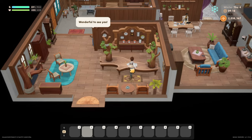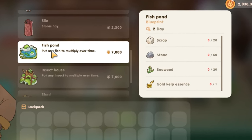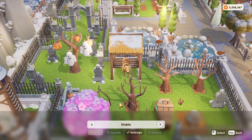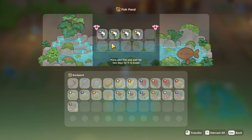A fish pond blueprint can be bought from the carpenter. Players need 20 scrap, 50 stone, 20 seaweed, and 1 gold kelp essence to make it. Once purchased, the blueprint can be selected from the player's inventory and placed on the farm in an empty 5x5 space. A fish pond takes 2 days to build.